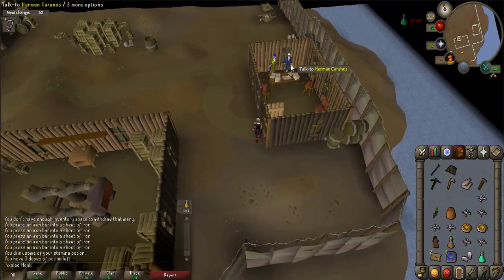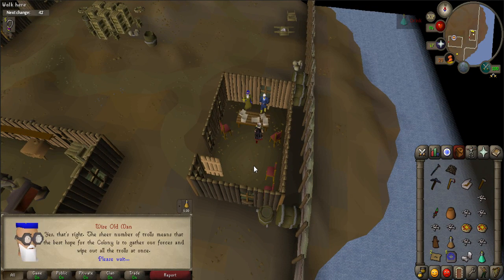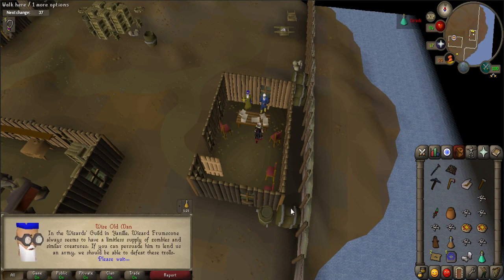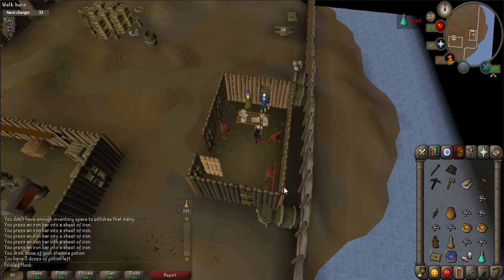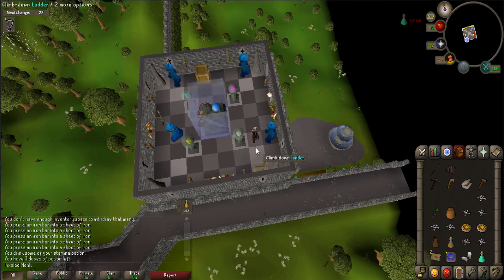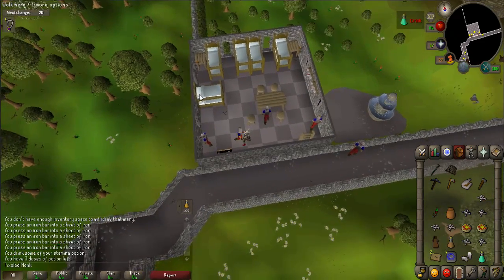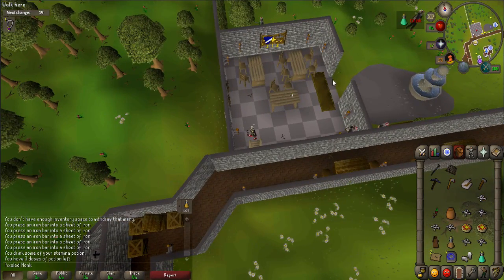Now talk to Herman. After the conversation, you must go to Yanille. The easiest way to get there is by using a minigame teleport to Nightmare Zone. Use a nearby bank to collect 7 regular bones, or attack any nearby enemies to receive them. While you're here, you might as well gear up for the final fight.